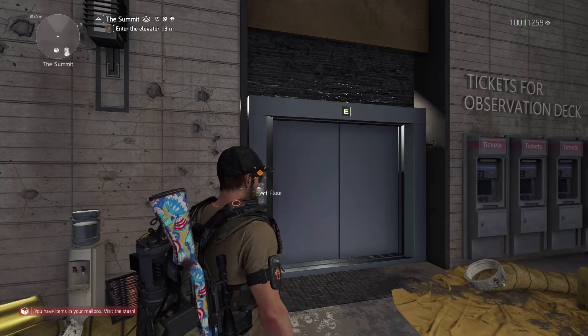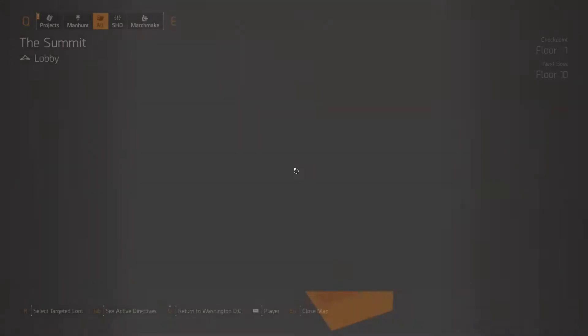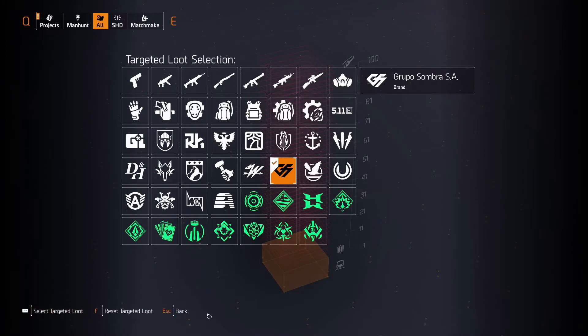The first thing I want to talk about in the Summit that's new for Title Update 11.1 is the ability to select targeted loot while running up through the Summit. So if you hit M and select R for targeted loot, you can actually choose whichever targeted loot you want. I have a Grupo Sombra set because I was trying to get a demo DPS build. But you can select anything from assault rifles, to regular rifles, to my favorite Negotiator's Dilemma, backpacks, knees, anything like that, plus all the brand sets and any of the classified sets.